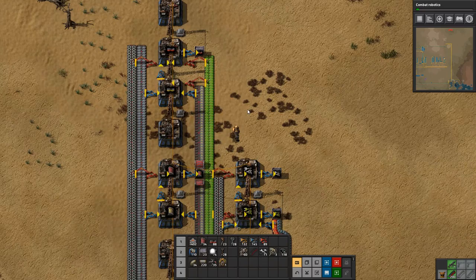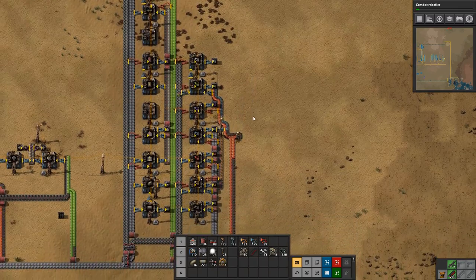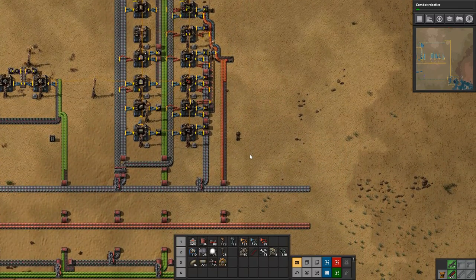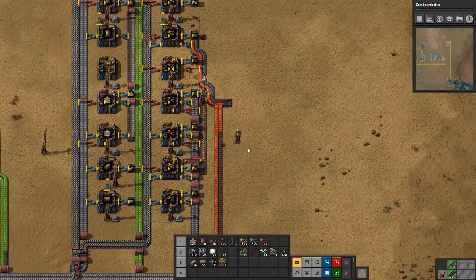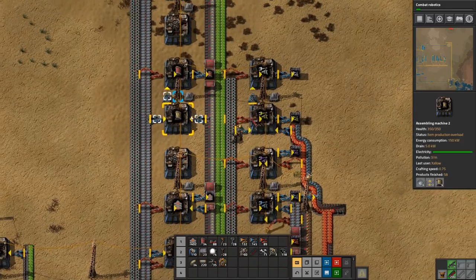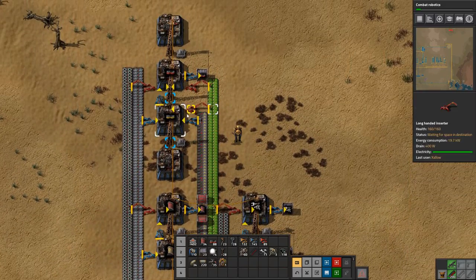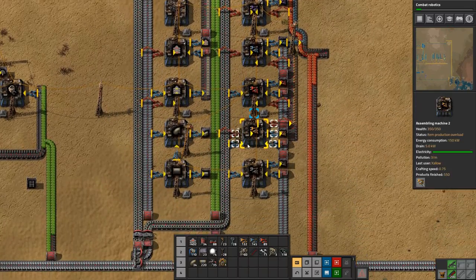Hey everyone, I'm Nog and welcome back to Factorio. In the last episode we started building our mall and we're going to continue building that today. Last time we got pipes going, we got the different kinds of belts going that we have access to right now, and we got all of the inserters going as well.